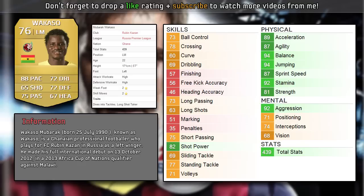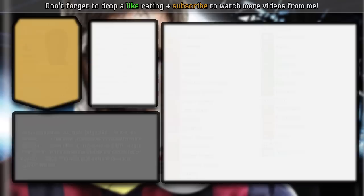Wakasso is a left mid who plays in the Russian league for Ruben Kazan. Have a look at his physical stats — possibly the best non-rare physical stats you'll ever see. Everything is excellent: 89 acceleration, 87 sprint speed, 81 strength, plus he's got agility, balance and jumping. Stamina isn't going to matter too much. He's also got high aggression and high attacking and defensive work rates, which means he'll play well as a left mid or left wing. The downsides are 2-star weak foot and 2-star skills, but he does have the long shot taker and dives into tackles traits.